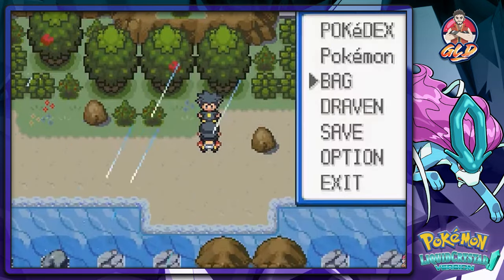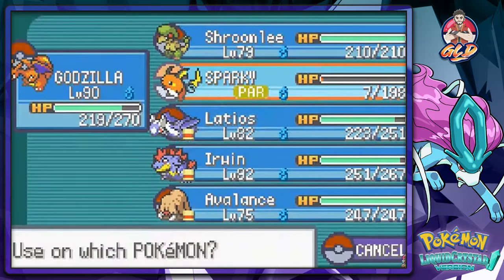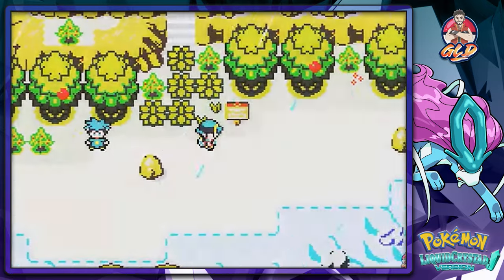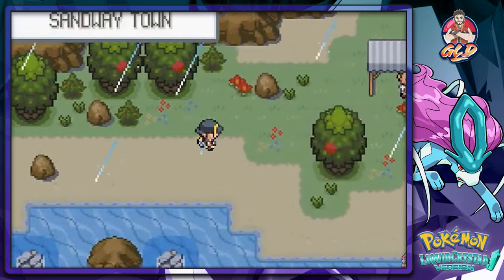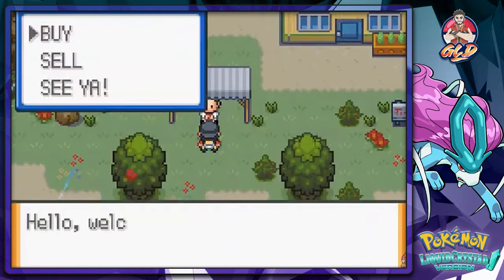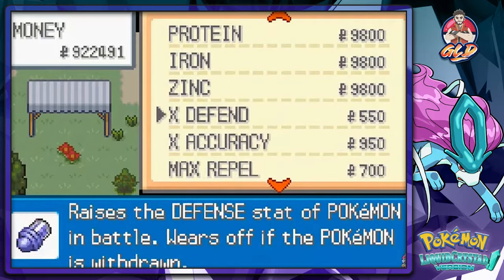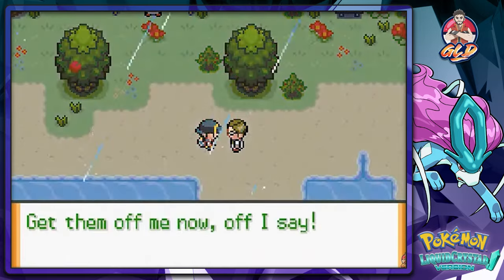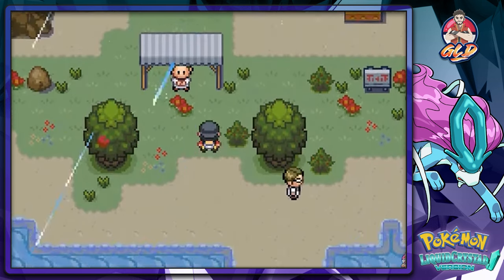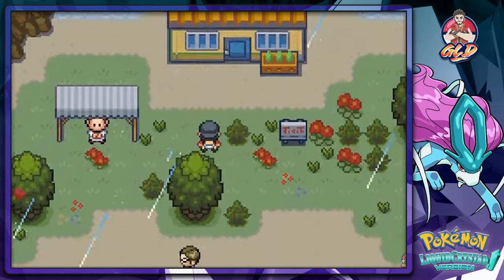Heal up my Pokemon - that's exactly what's going to happen. So let's see - drop 53, Westvale Port, Sandway Town. Here we are in Sandway Town! This guy will actually sell us some rare items. I heard you're able to buy a rare candy here somewhere but I don't know. Let's explore the whole place.